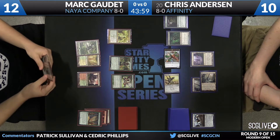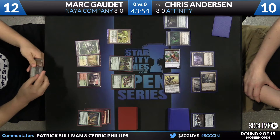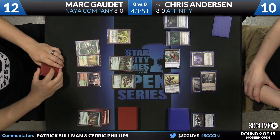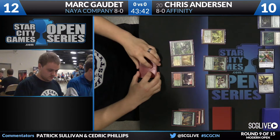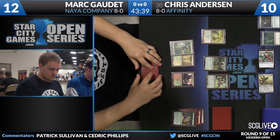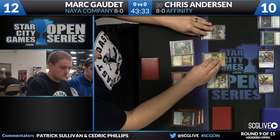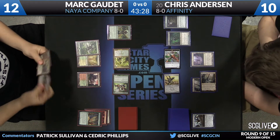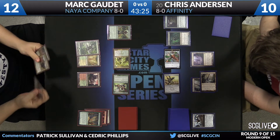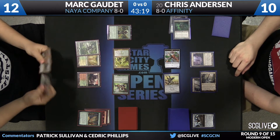Gaudette has the Smiter, takes a draw step, and picks up a Pride Mage — a great draw. Time for beatdowns. Pretty safe attack here. The Coddle and Voice will come in. Looks like Inkmouth Nexus will get fired up.